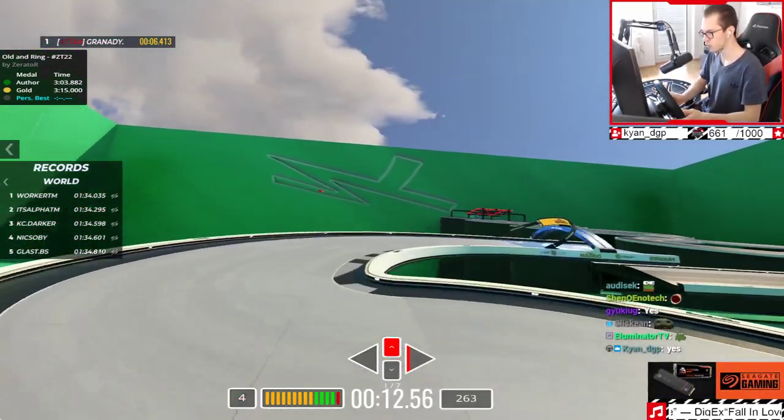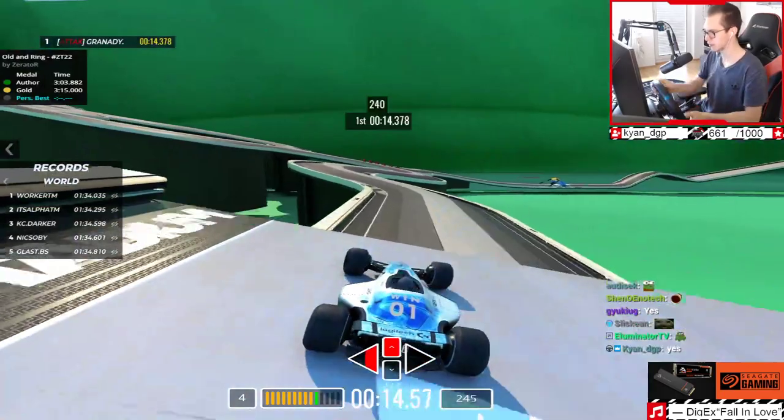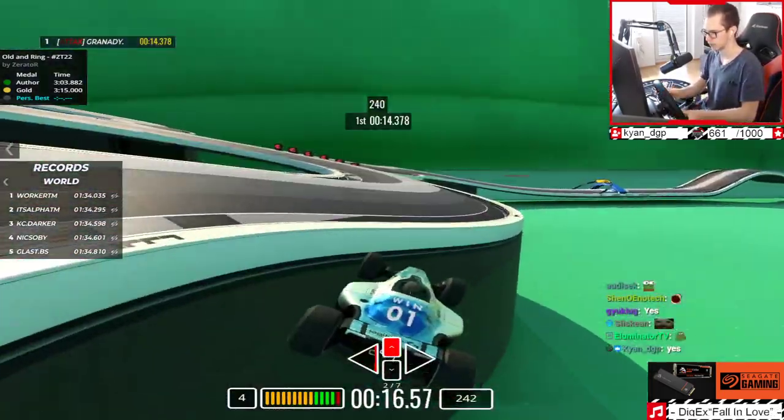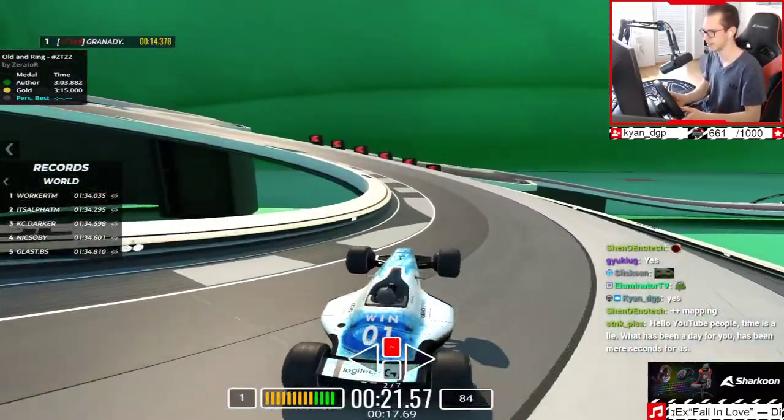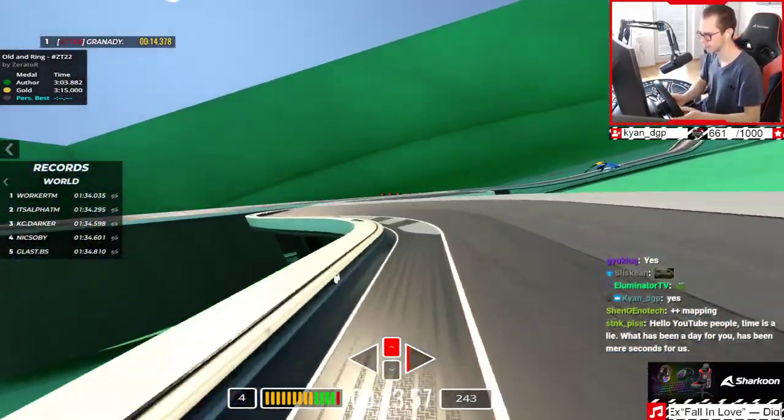Oh wait, what is this? Smooth jump into attack turn — attack map. Okay, not attack map. Oh god. Where do I even have to go?